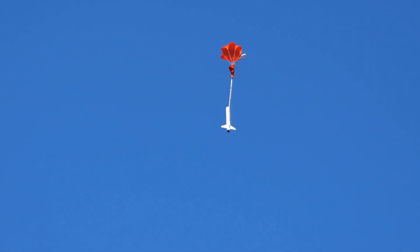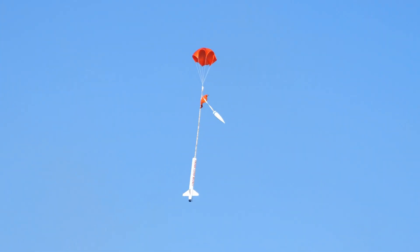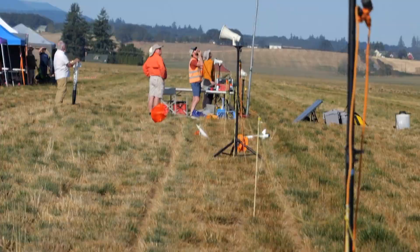Come on, parachute. There it goes. Keep an eye on all those pieces as they come in. We got three different sections on three different chutes. And heads up right in front of the west side of the flight line for the main section coming in under this beautiful red, black, and white chute.